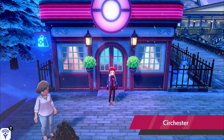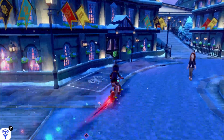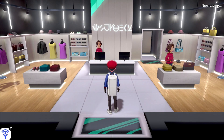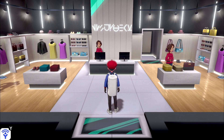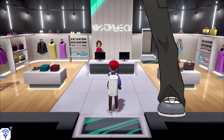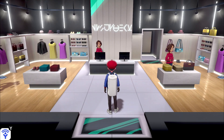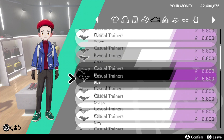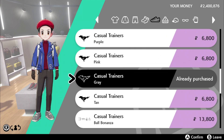The final piece is the shoes, which you can also find in Circhester City. There's nothing particularly special about Lucas's shoes — in the Diamond and Pearl version he wears red sneakers or trainers — but we're going to copy the Platinum design, so we go with gray shoes. They're called the casual trainers in gray. Purchase the casual trainers in gray and that's pretty much the full Lucas outfit.